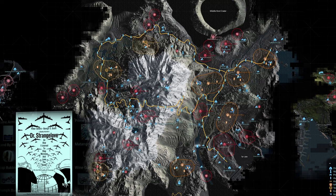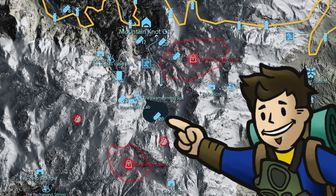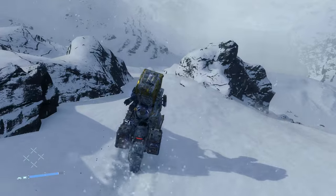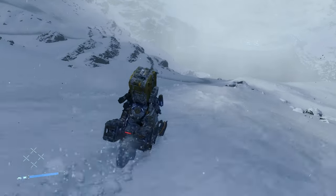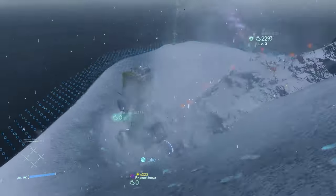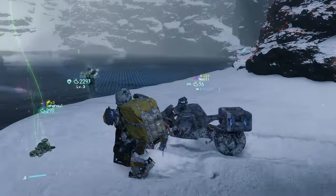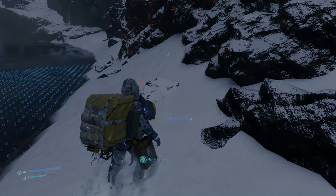The 49th memory chip contains data on the movie Dr. Strangelove and is located at Dr. Hartman's Heart-Shaped Lake — though approaching from one side it looks a bit more like a butt, and the memory chip is right in the crack of said butt. Another fun detail: the water in Hartman's Lake is actually shallow all the way across, so if you've got enough battery charge you can drive straight through the lake from Hartman's Place over to the memory chip or vice versa.